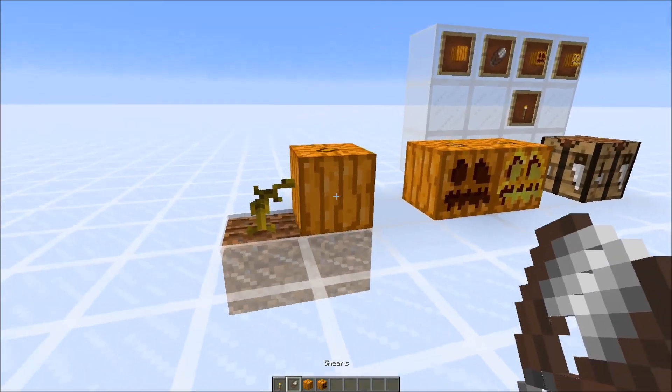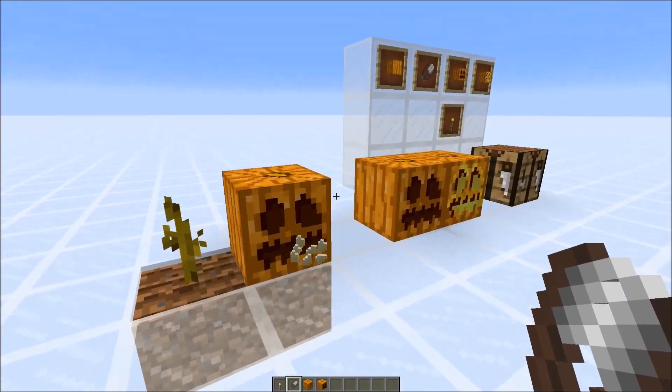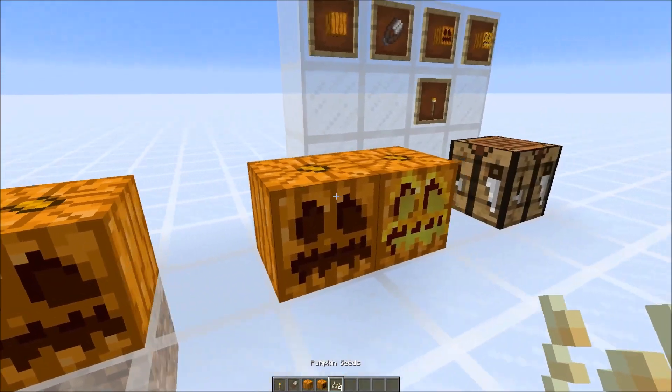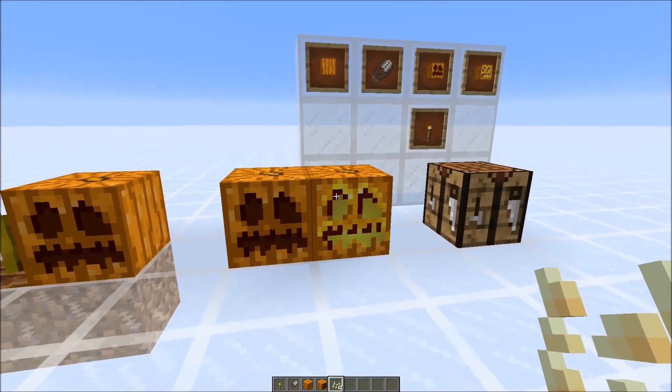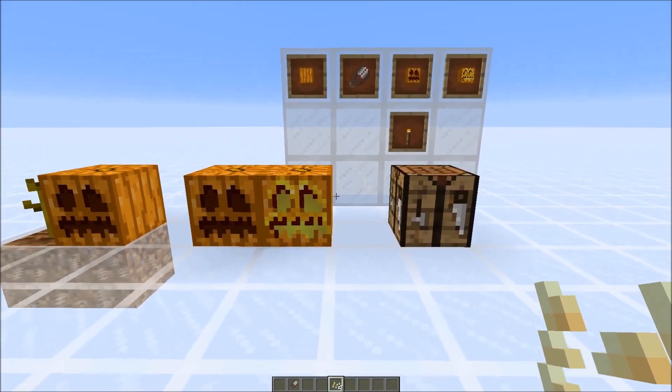You need to shear those pumpkins in order to get seeds and also to turn them into carved pumpkins. And you need those carved pumpkins in order to make jack-o-lanterns. So if you try to use normal pumpkins and a torch, this will no longer give you a jack-o-lantern — you need to use the carved pumpkins instead, and this could give you a jack-o-lantern. So this is an extra step that was added.